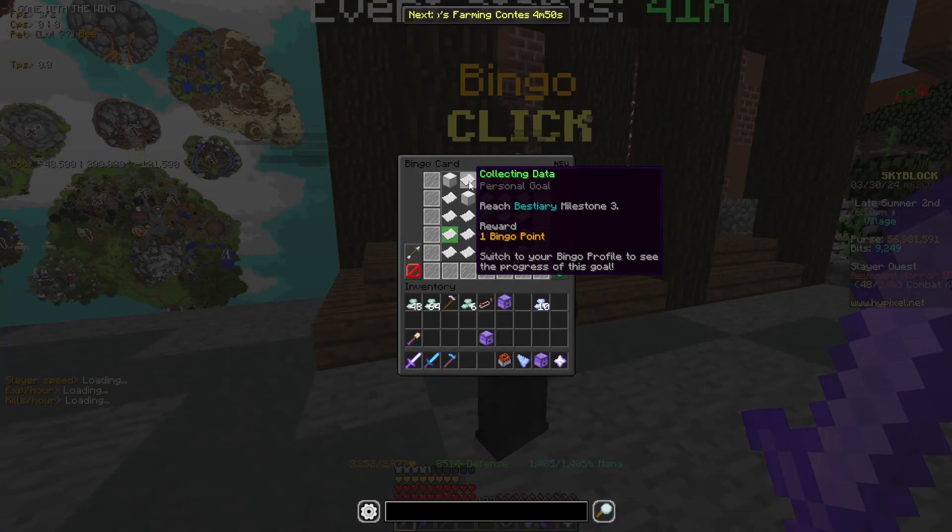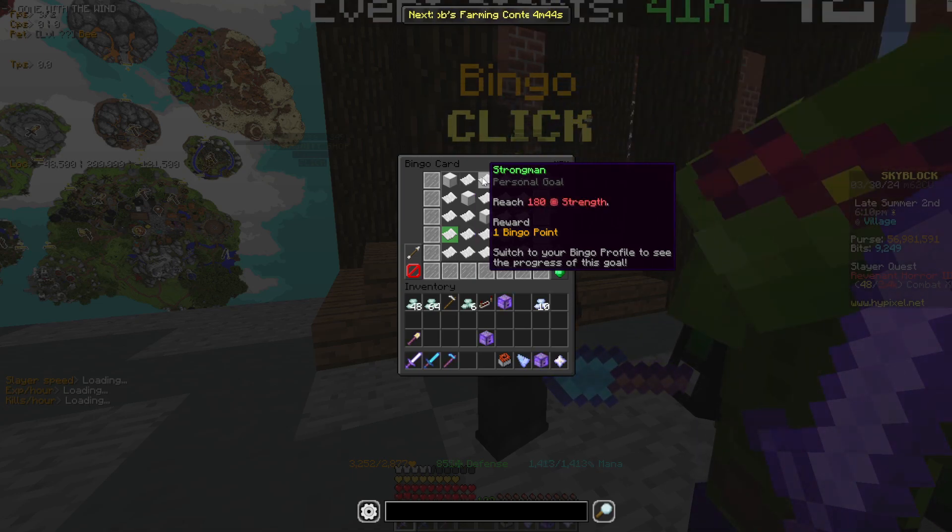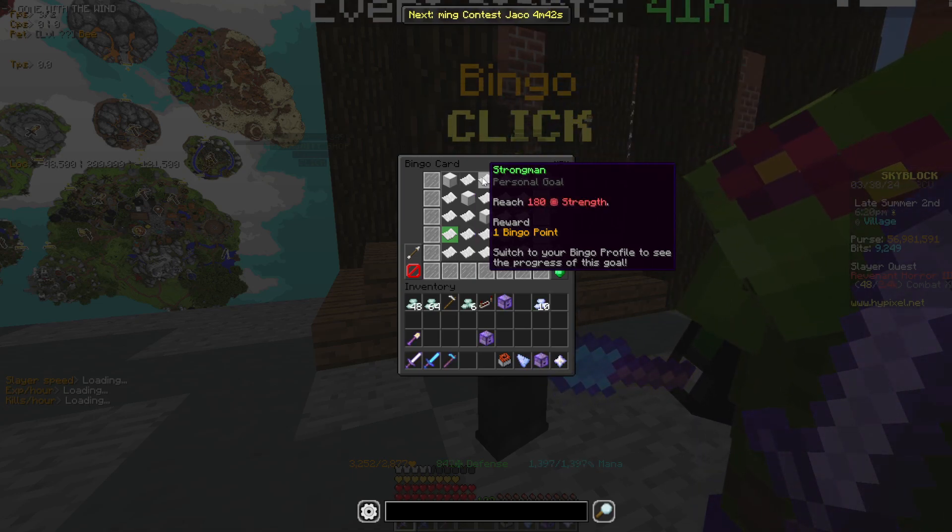Starting off with the personal goals: reach bestiary milestone 3. This is passive, you'll get it without having to do anything. Reach 180 strength — for this, what you're going to want to do is wear 4 out of 8 pieces of ender armor, just a normal set. Make sure you have a god splash and a level 50 Bingo pet. All of those are really easy to get.